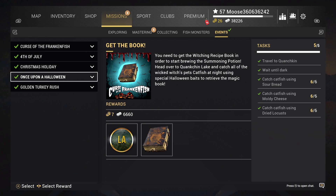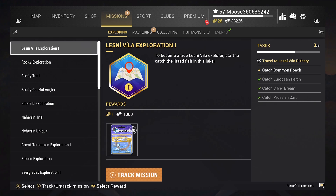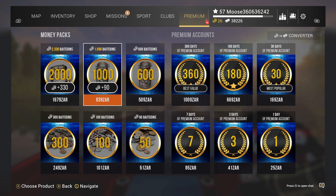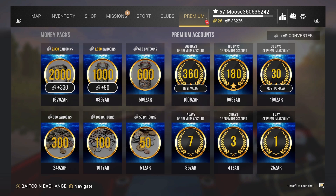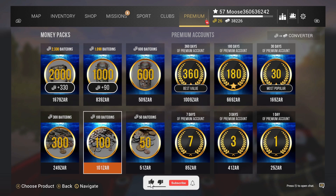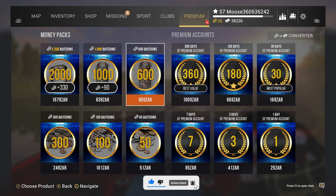Do the Halloween events coming up soon — you'll get bait coins and can convert them into money later. Quick recap: go to the premium tab on the top right and you'll see the converter. Anyway, that's it for me — remember to hit the like button and subscribe. Let's try to get this video to about 20 likes, and I'll catch you guys in the next Fishing Planet video.